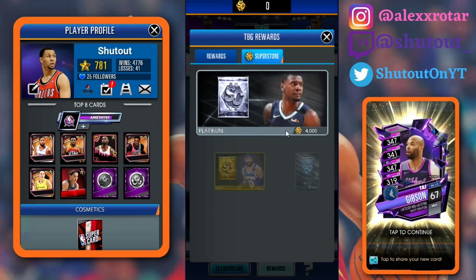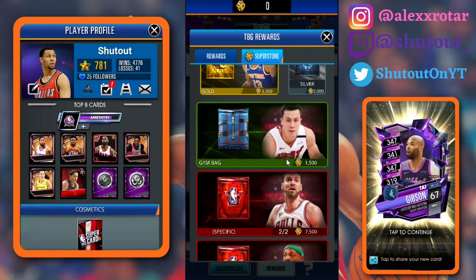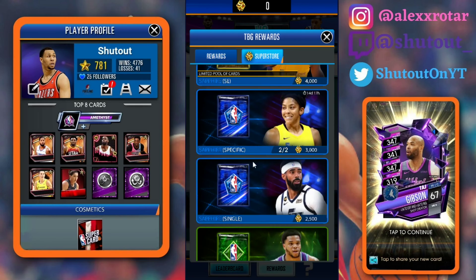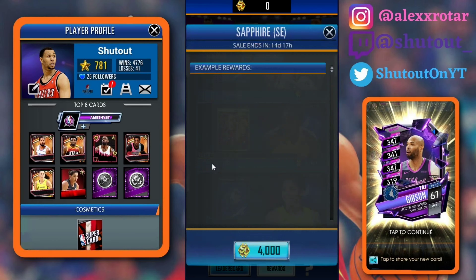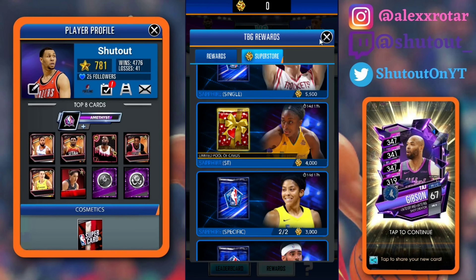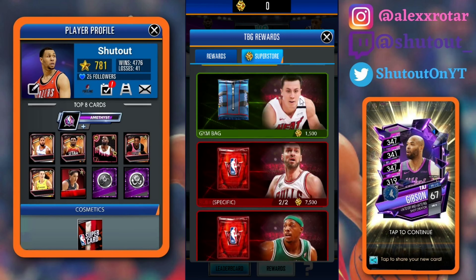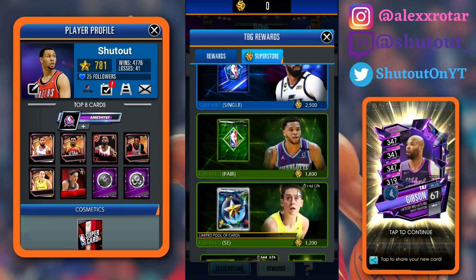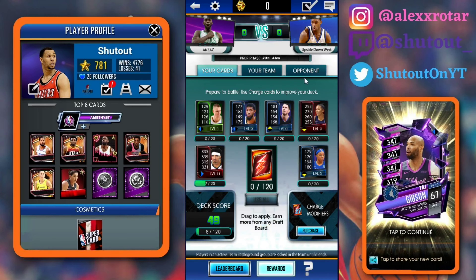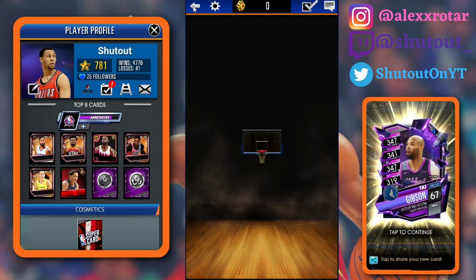Those are the rewards. I'm probably going to spend my Super Coins on these limited pool Valentine's and Christmas cards first, just so I can get some sick images — I really want that Jason Tatum, Zach LaVine, and Kawhi Leonard image. I could open up a couple of Platinum Packs on video if you guys want to see that. Or I might just save my Super Coins, wait till the special cards come out, grab and pro those, and then spend whatever I have left on the card backs.